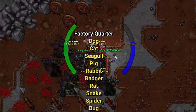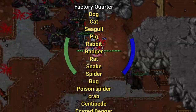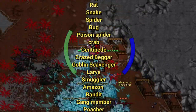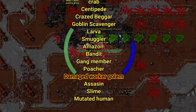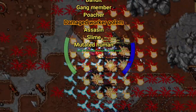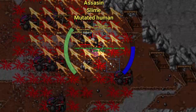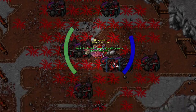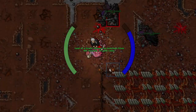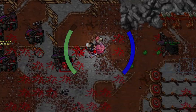Just look at the Factory Quarter in Jalahar. You have dog, cat, seagull, pig, rabbit, badger, rat, snake, spider, bug, poisonous fiddler crab, centipede, crazy beggar, goblin scavenger, larva, smuggler, amazon, bandit, gang member, poacher, and the Damaged Worker Golems — and the Damaged Worker Golems only exist in the Factory Quarter. So all the other creatures are bonus, meaning in an area like this you will only finish the Damaged Worker Golem as your unique charm.